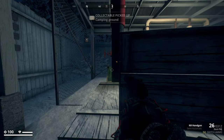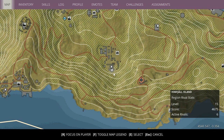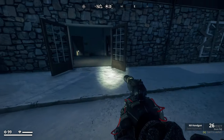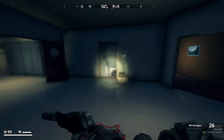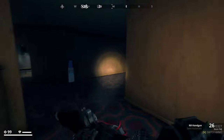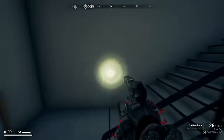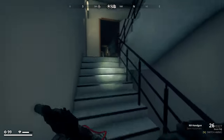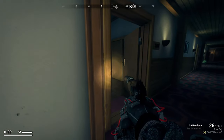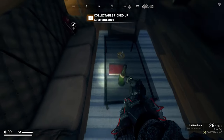Alrighty guys, picture number 13 is actually pretty easy — it is at the hotel safe house. Basically you spawn down in the wine cellar, just come up from the wine cellar, hang a left, and then run to the emergency staircase. Go right to the top floor. Now at the top floor, it's in the first room on your left and it is just located on the glass table.